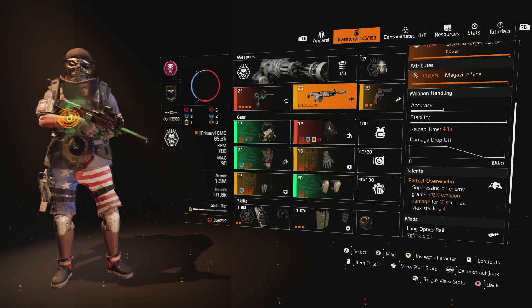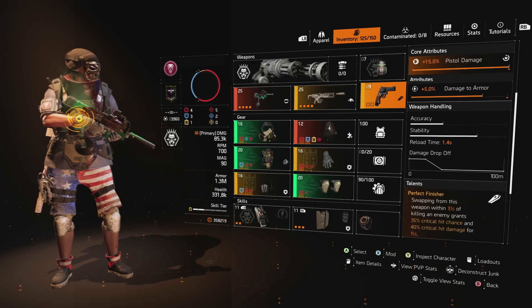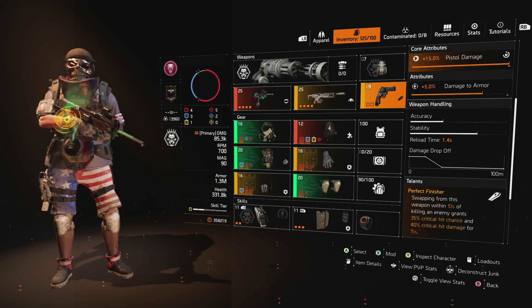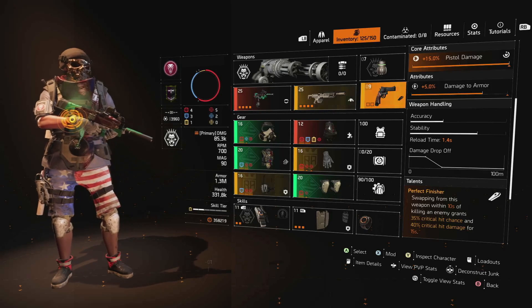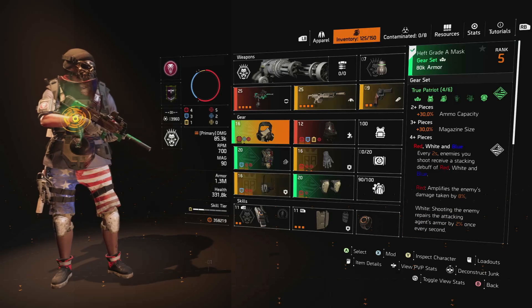For the sidearm we've gone with the Orbit, specifically for the Perfect Finisher talent which increases your crit hit chance and crit hit damage on kill. This is a great way to buff your crit hit chance if you're using the Quiet Roar, and gives you even more crit hit damage with the Chatterbox.